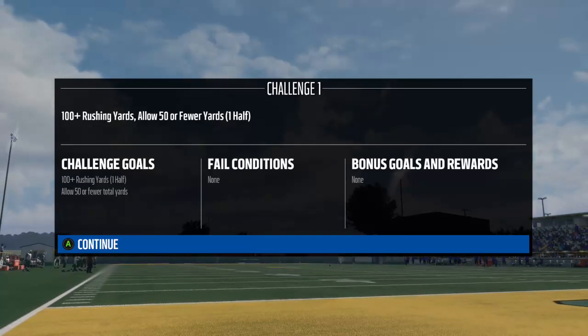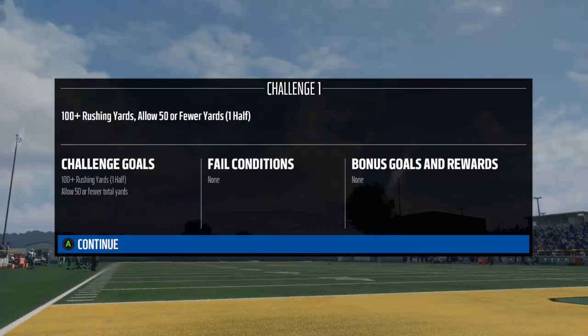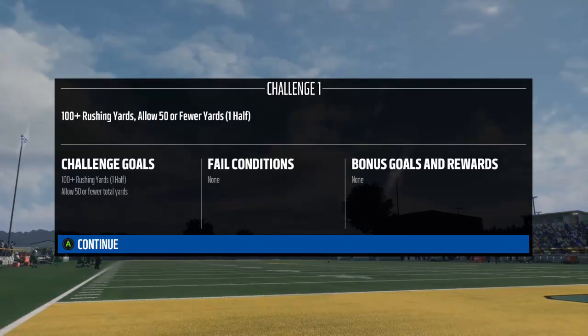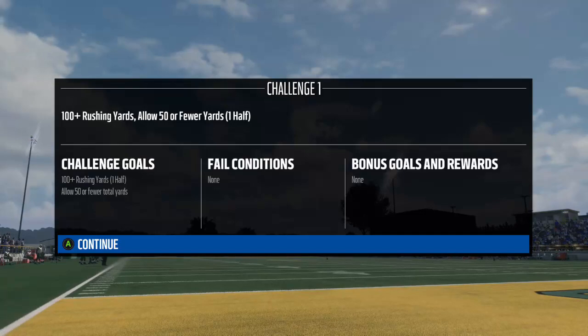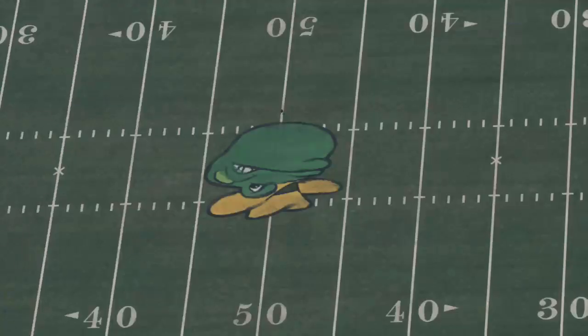What's up everyone, this is StackoCakes, I'm back with another Madden 18 video. This is for the Heroic Boss Battle, Challenge 1, Week 7. Let's get right to it — we need 100 plus rushing yards in one half, and allow 50 or fewer total yards.